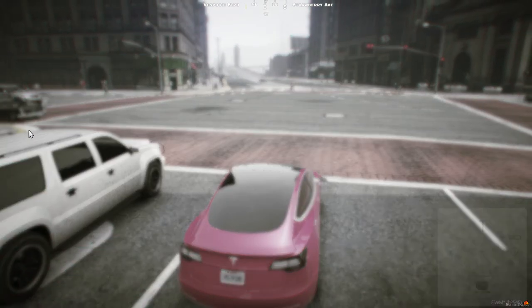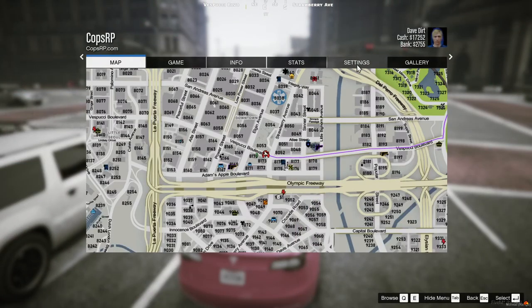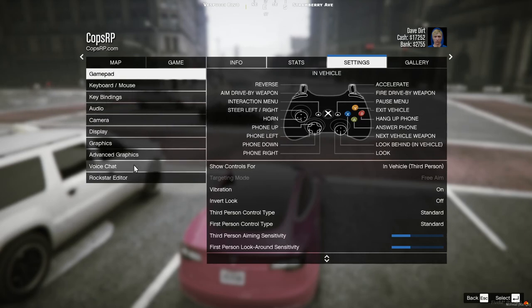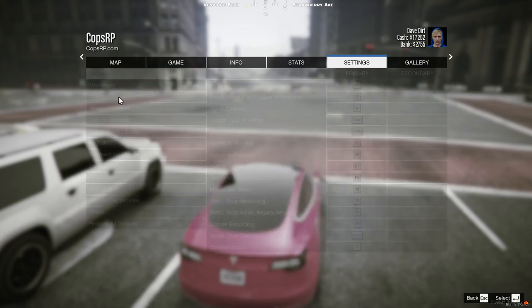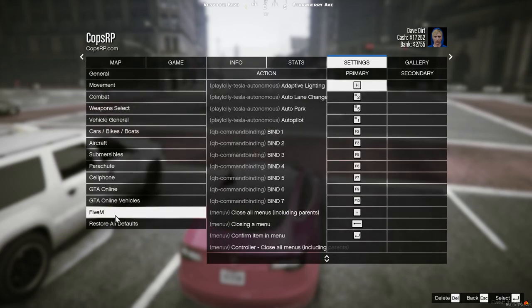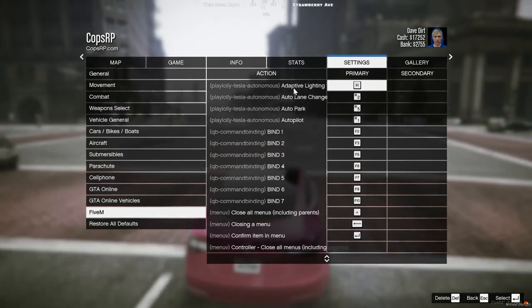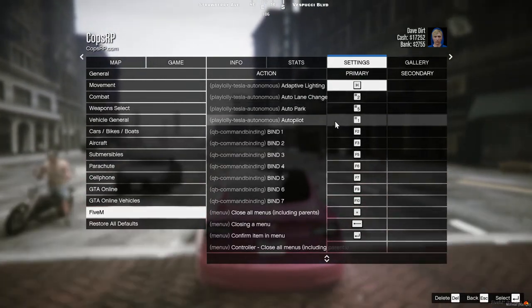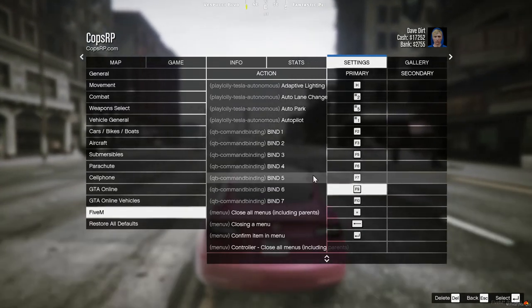I'll show you all the keys in the settings. If we go up to keybinds in FiveM, it'll show you: adaptive lighting, auto lane change, auto park, and autopilot.